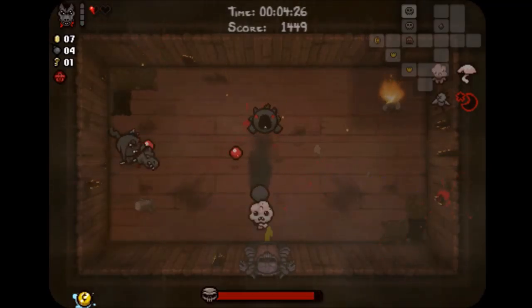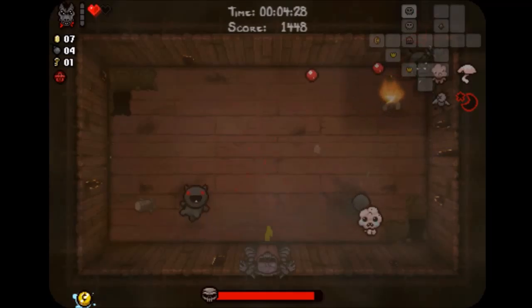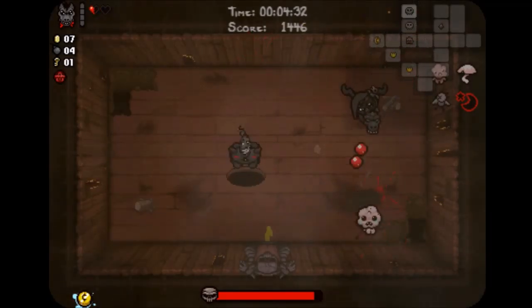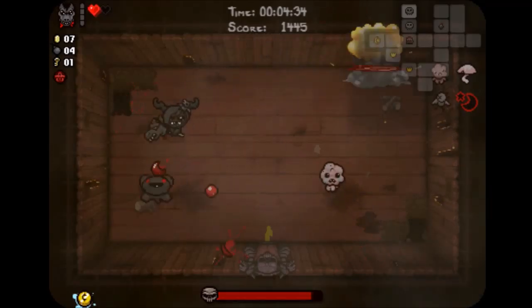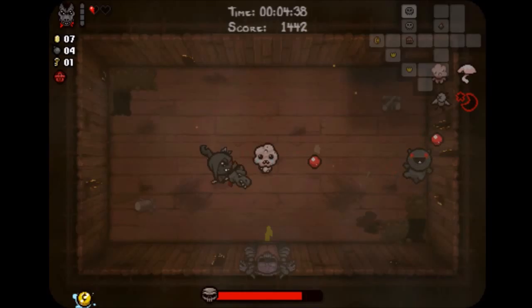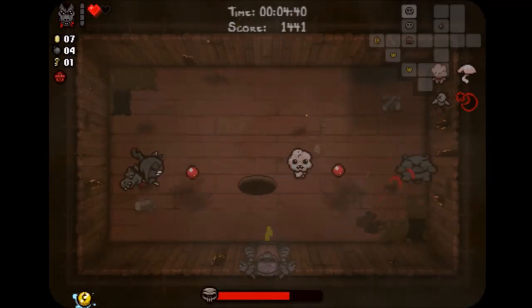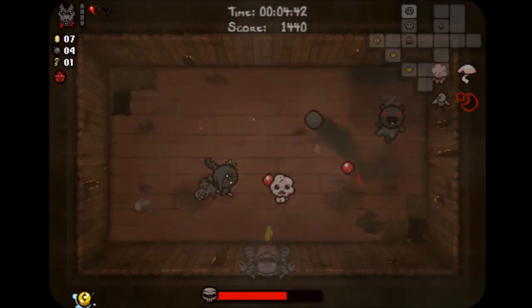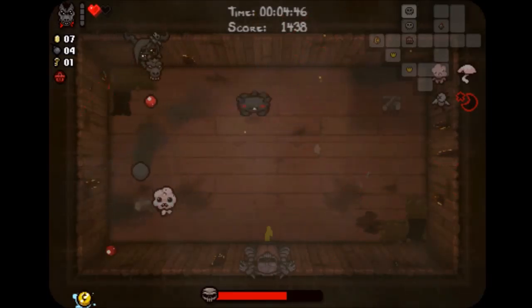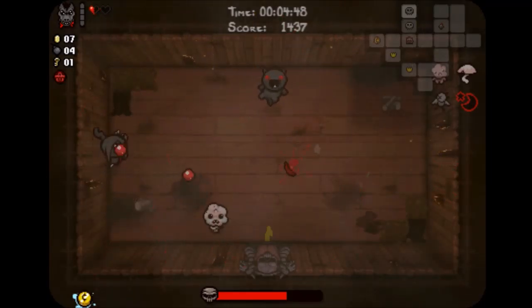Destroy the fires, make sure you've got the dodge down. I think there's one point where Little Horn just throws down a troll bomb and almost kills himself — but at least he teleports out of the way. It's a bit silly actually.